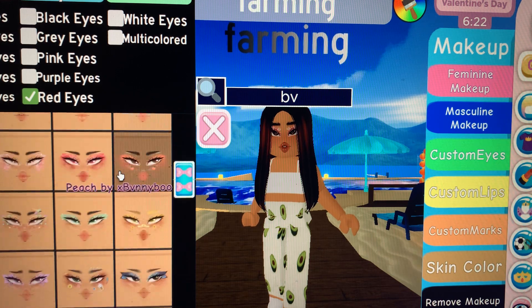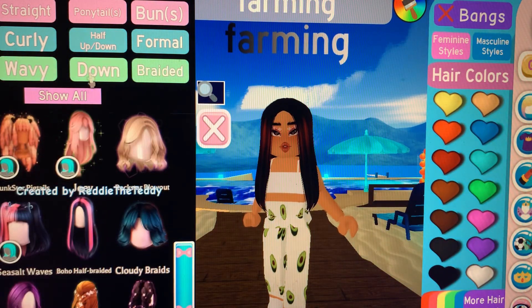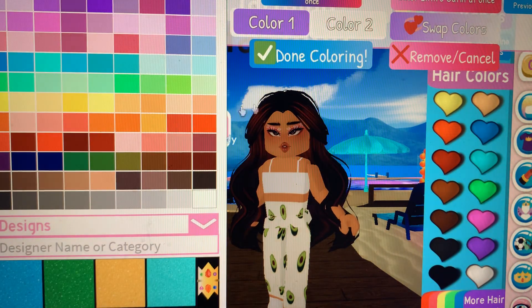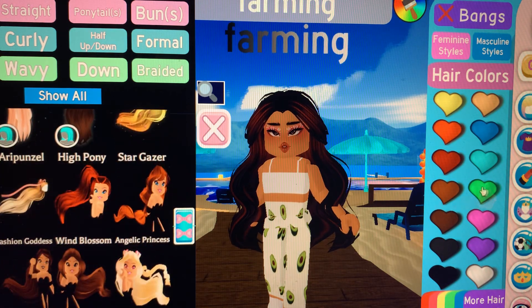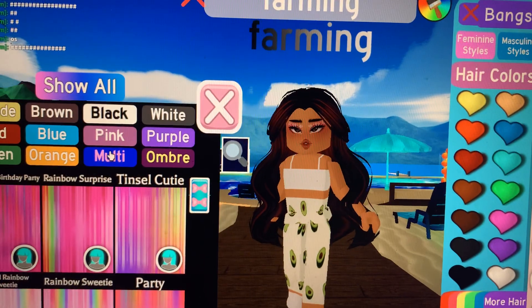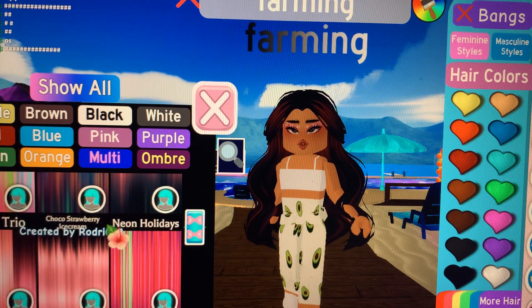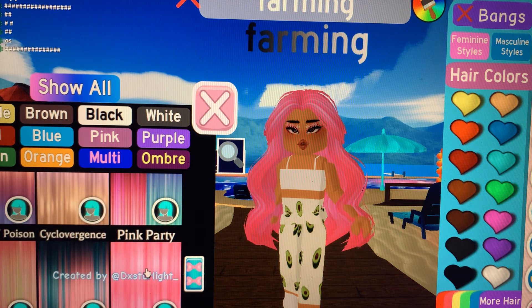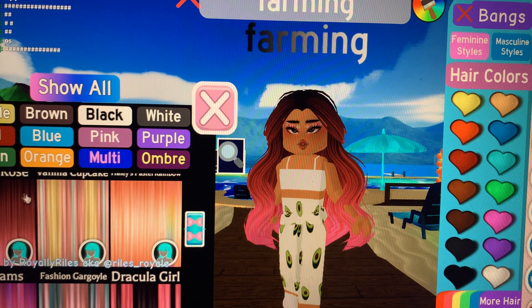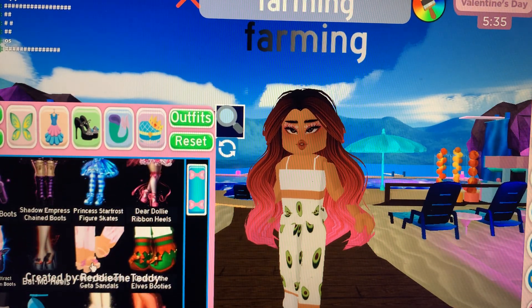Let's see anything else — no, that's good. Okay, let's go to the hair. I think I want wavy hair. Oh, I like this. I think this is good. Now let's get a pink hair color. These are like — I don't know what to do. Oh, that's too pink. Oh, this is perfect — this is absolutely perfect for the look I'm going for.